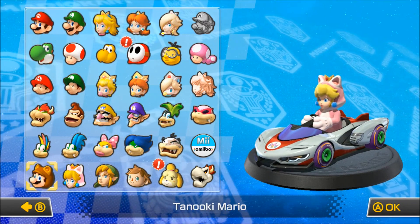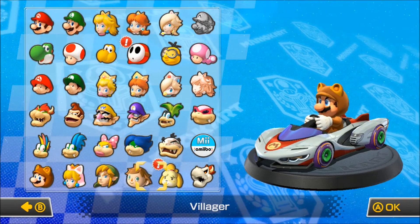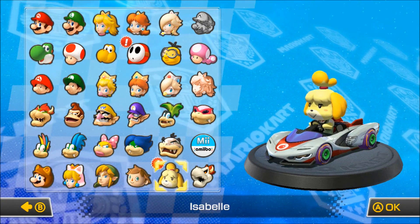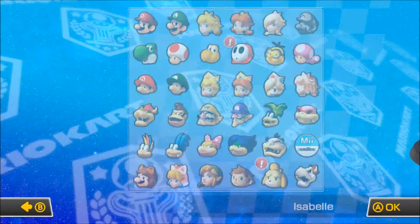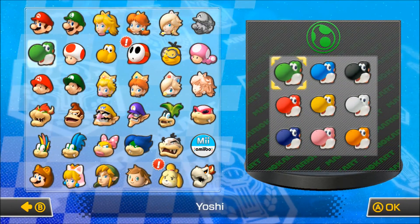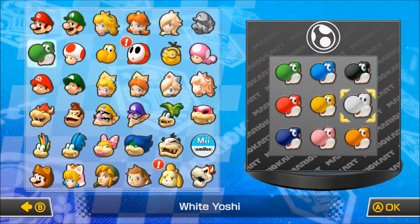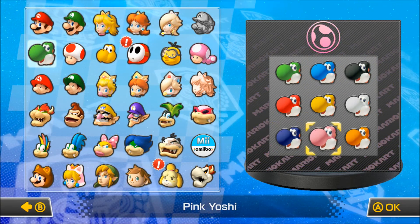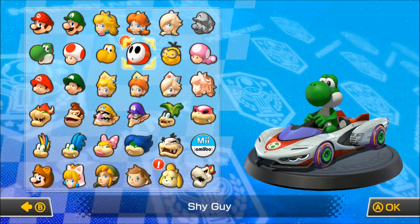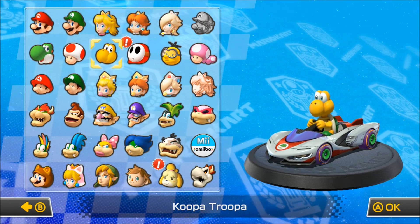With the DLC you get all six characters — well really seven because you get the girl villager too and Isabelle. You also get these different color Yoshis: light blue, black, red, orange, white, blue, pink, and yellow. And then you get different color Shy Guys here, which is pretty cool if you want to change up the color.